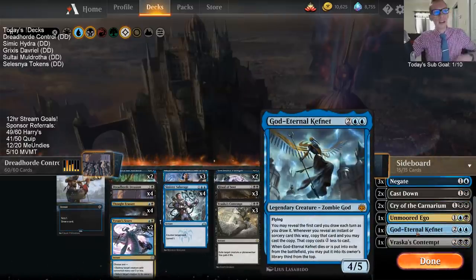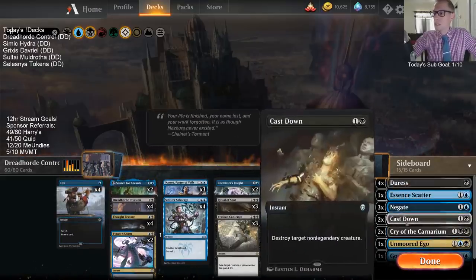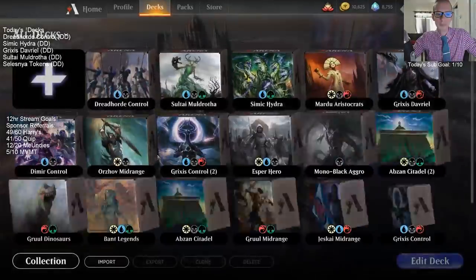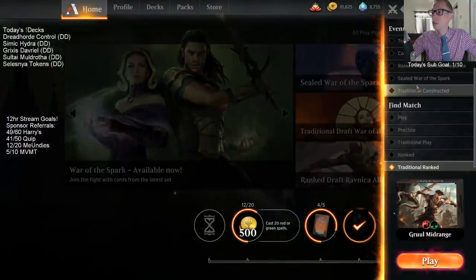Hopefully we don't have any creatures in the sideboard - well, we got one creature. We've got to have the God Eternal over here. Yeah, that's what we got. This one looks pretty sweet, let's give it a try and see how it goes. Dreadhorde can give us lifelink whenever we get to six power.